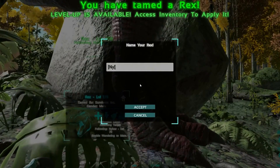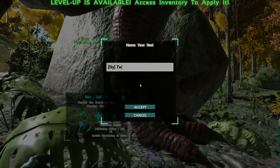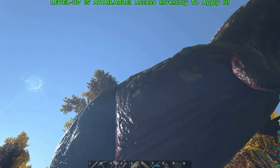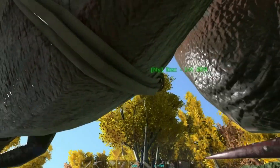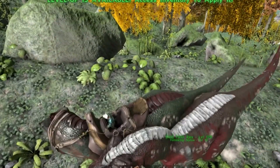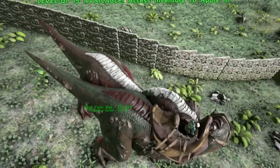We have another T-Rex tamed! I'm going to call you Twin Rex - but you actually look nothing alike. One's like a skunk and the other one is green.